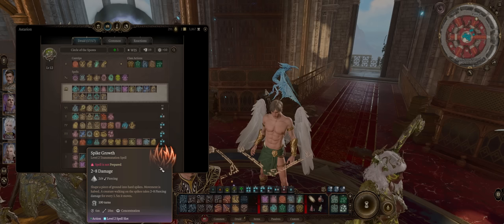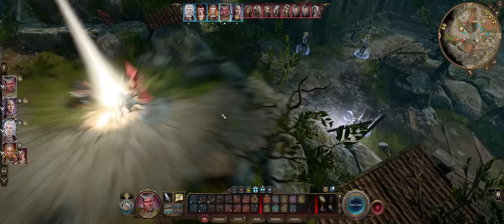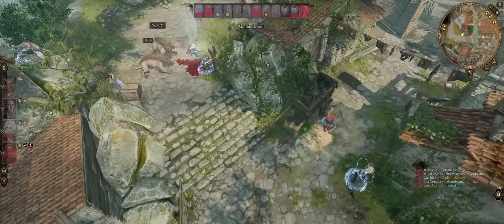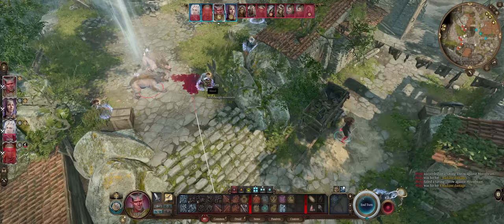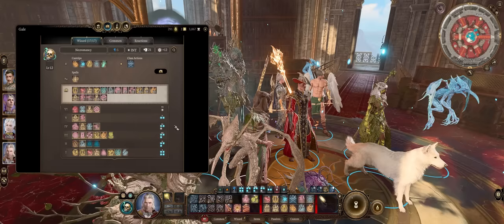Moonbeam is another favorite of mine — it's Druid only. While the damage itself might not be huge, you can upscale it. The spell is extremely efficient because you cast it once and then every turn afterwards, without spending a new spell slot, you can move the Moonbeam to deal more area of effect damage to enemies. With just one cast you have 2-20 damage for the whole battle on every turn while conserving your spell slots. It's definitely better than the Arcane equivalent Cloud of Daggers because you can move the cloud.